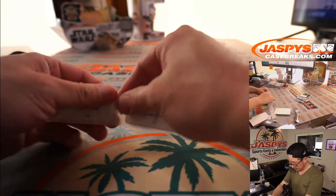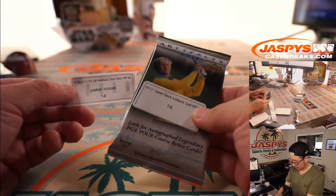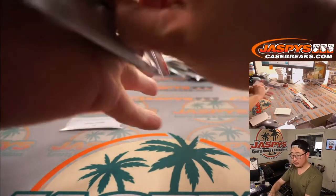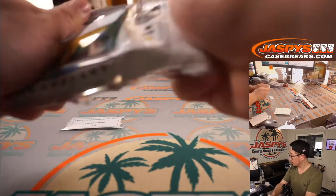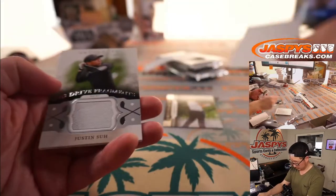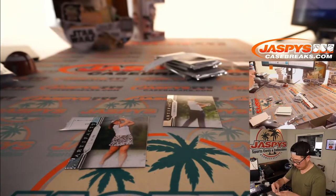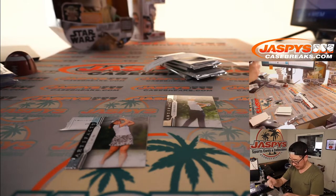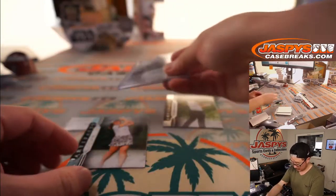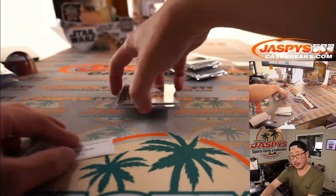We got Peter with pack 14. We got Justin Su Big Drive Fragments relic. There you go, Peter — thank you.